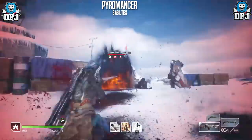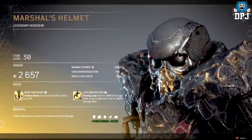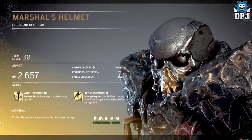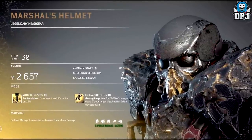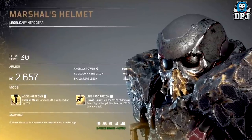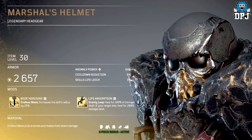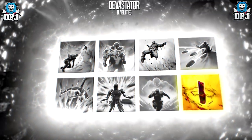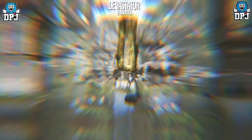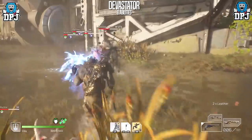Another armor piece belongs to the Devastator and will be called the Marshal. Wearing three pieces of this five-piece set gives the bonus: Endless Mass pulls enemies and makes them share damage. Endless Mass lets you select a target, encase them in stone inflicting bleed, and pull enemies within a small radius towards that target — the stone wall then explodes dealing damage to all enemies in a small radius around the target.